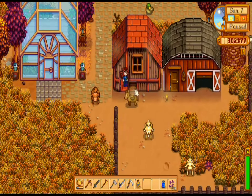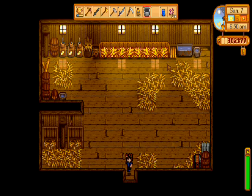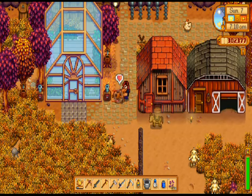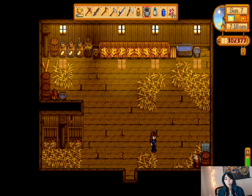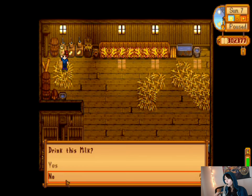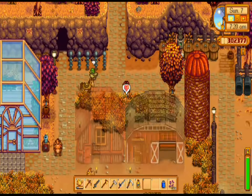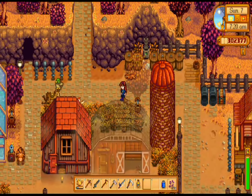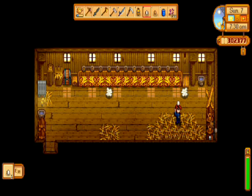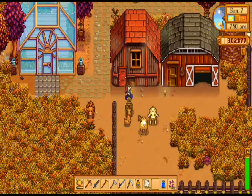The first thing I do after I exit my house is check all my animals. I say hi to them, make sure that the little heart sign pops up when I talk to them. I make sure that their byproducts are collected first because it does take a few hours. I'm just making sure I say hi to all my animals, including my cat. You can get either a cat or a dog in the game, and I chose a cat because I have three cats.